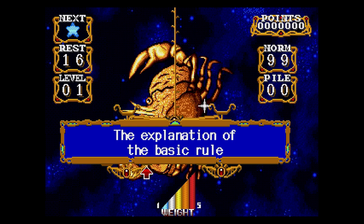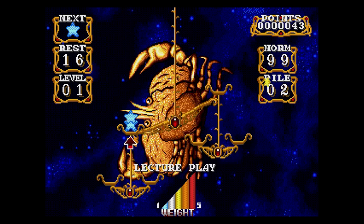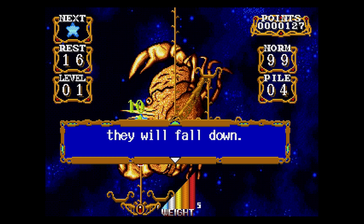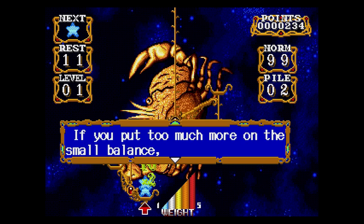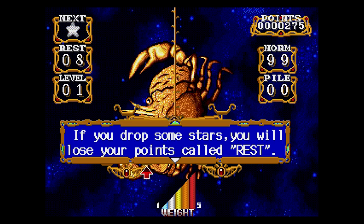The explanation of the basic rule. Yeah, this is lecture mode - lecture play. If you put too much more on the big balance - it means scale - they will fall down. So they're color coded to correspond to their weight. If you put too much more on the small balance, they will fall down. If you lose your points called rest...